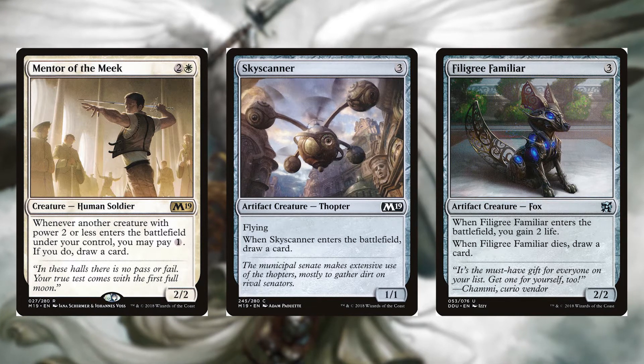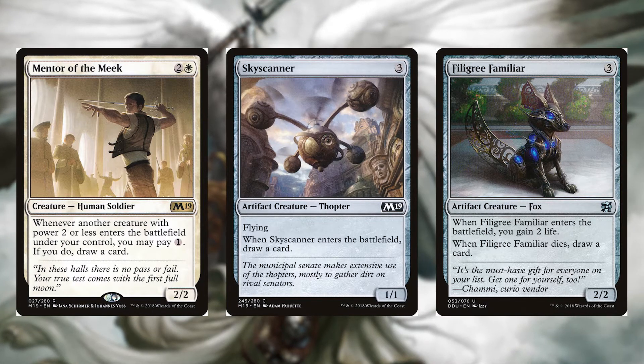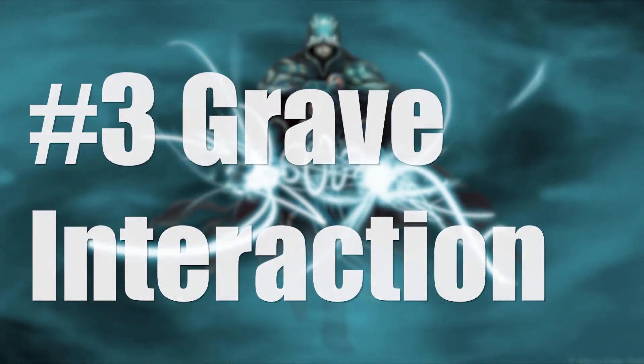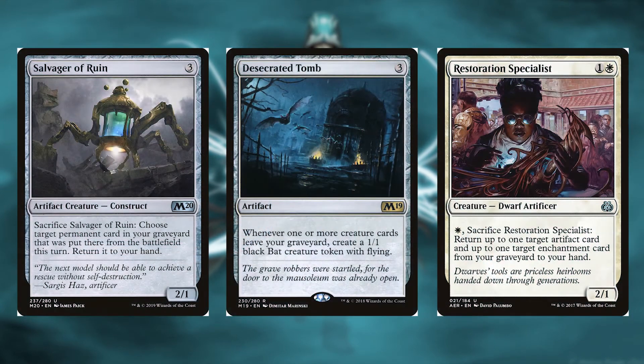Last in card draw we have Filigree Familiar for three colorless — it's a 2/2 fox. When it enters the battlefield you gain two life, and when it dies you draw a card.